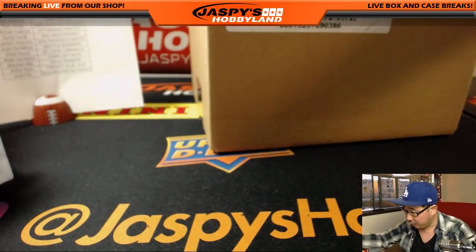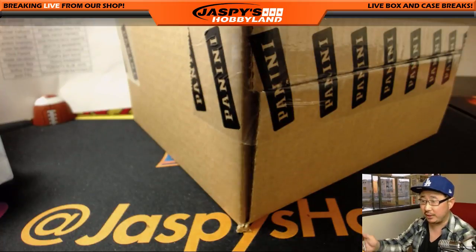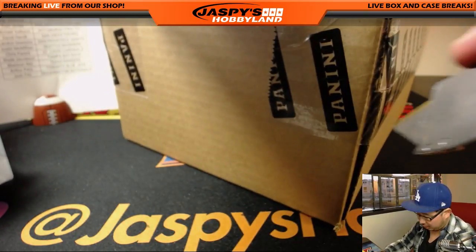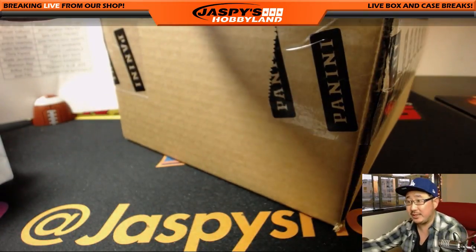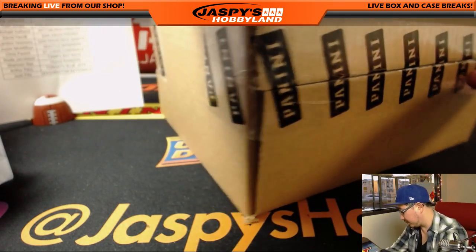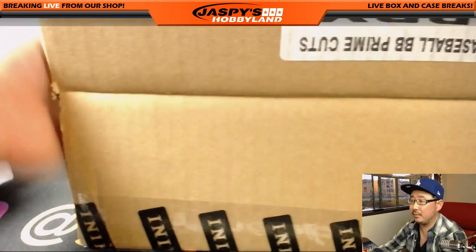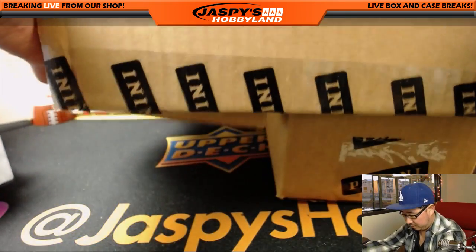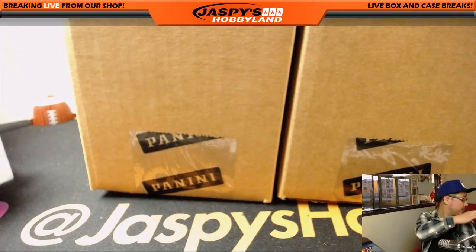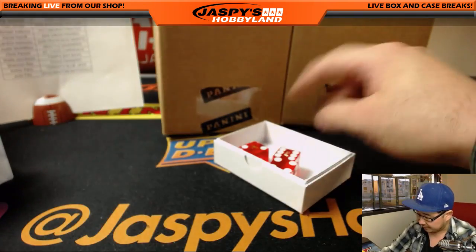All right, let's pop open this master case and let's see which inner case we're going to do. TJ is guessing two on the dice roll. Arthur is guessing four. One, two, three for the left side, four, five, six for the right side.